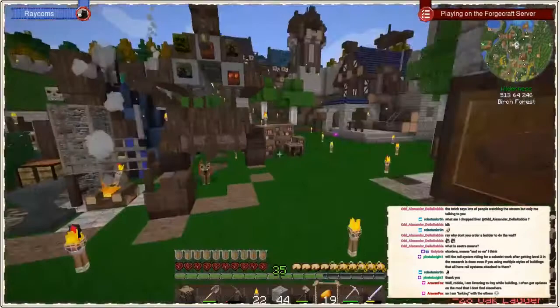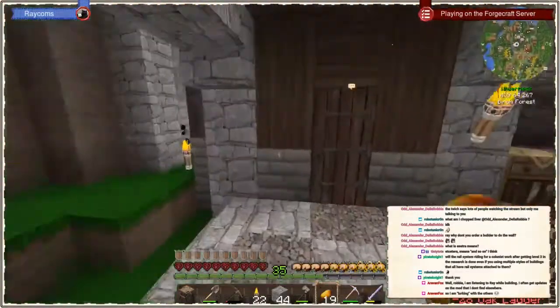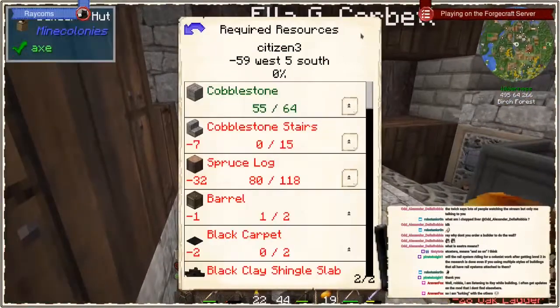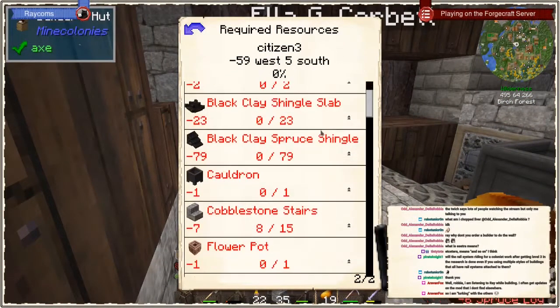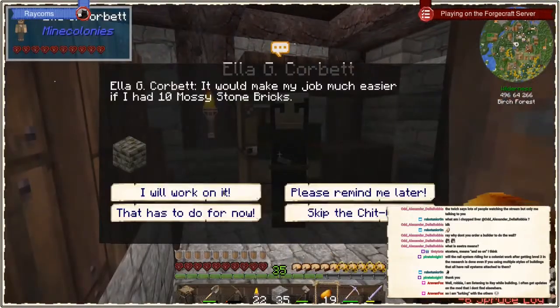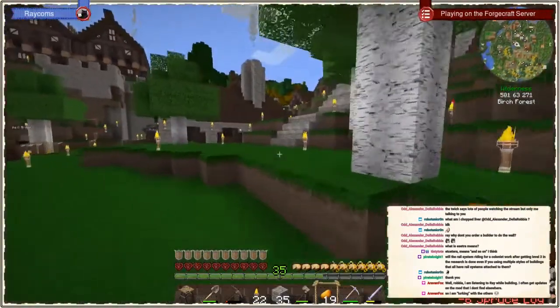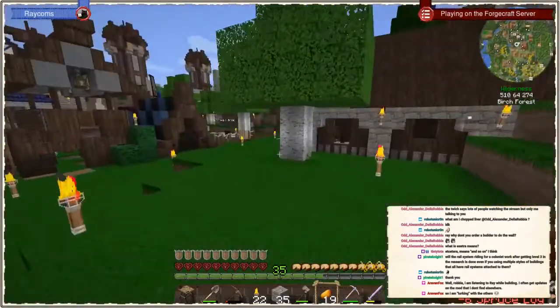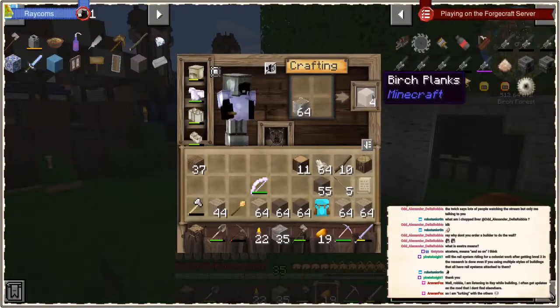Let's get started for sure. Cobblestone, logs — yes, you need a bunch of things, don't you. Okay, I'm going to bring that wood to the cook.